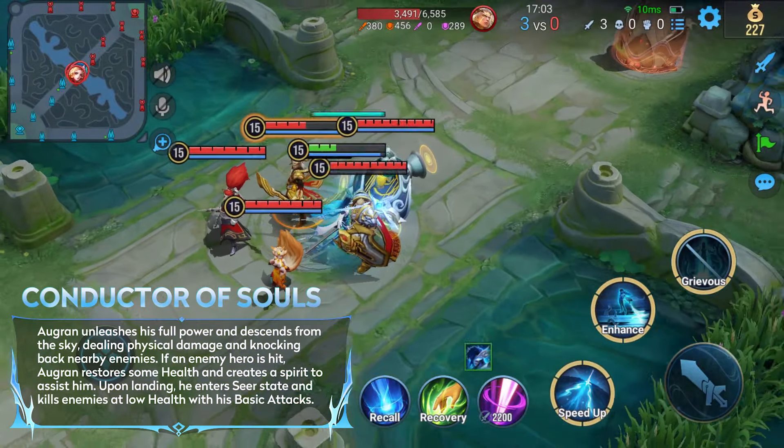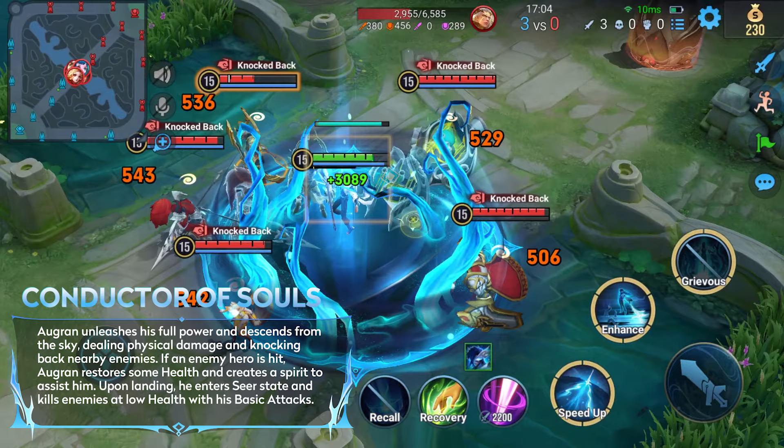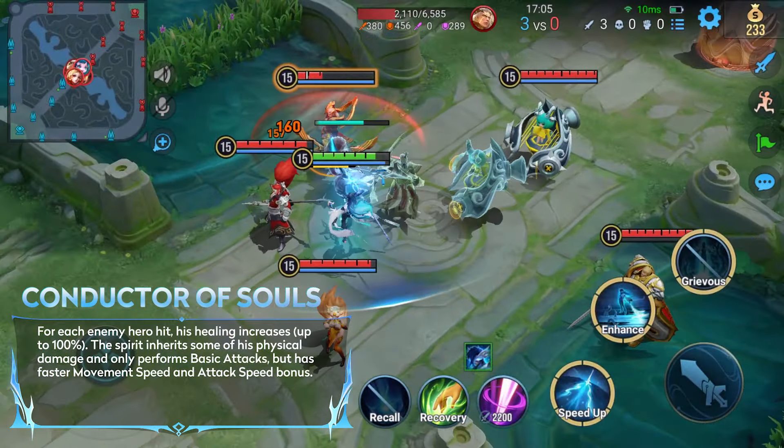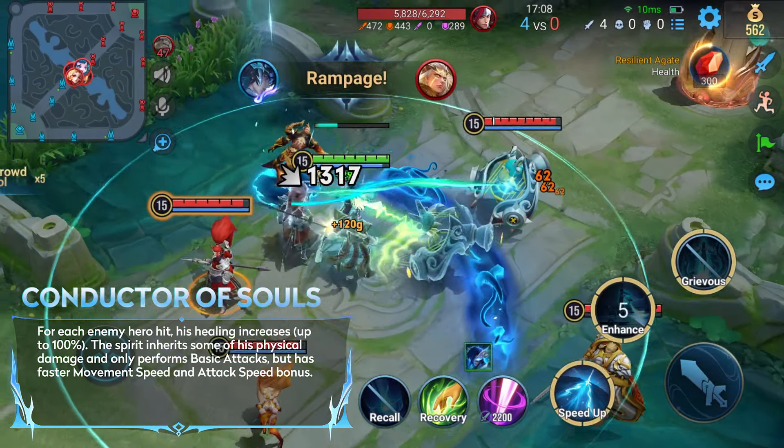His ultimate has crowd control and recovery — knocking back nearby enemies, dealing damage, and restoring his own health. He also creates spirits to aid him in combat and enters the seer state after casting, allowing him to kill enemies at low health instantly.